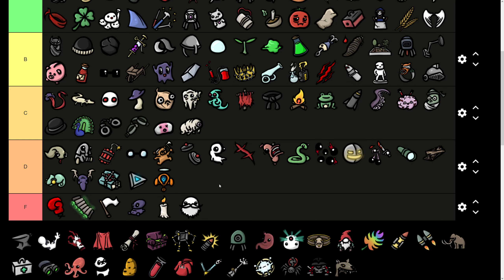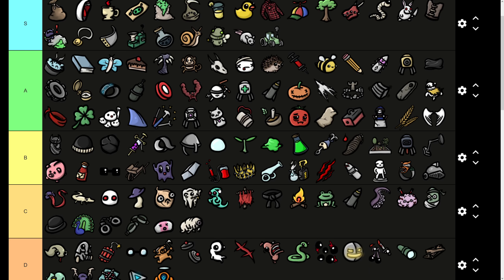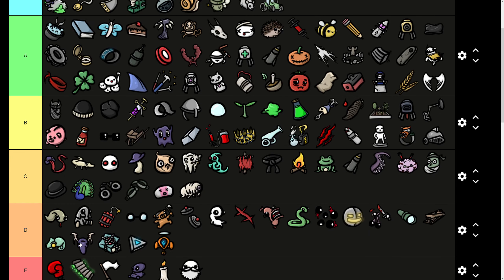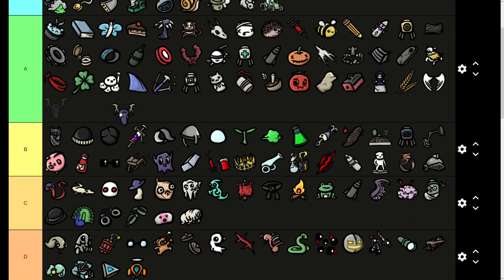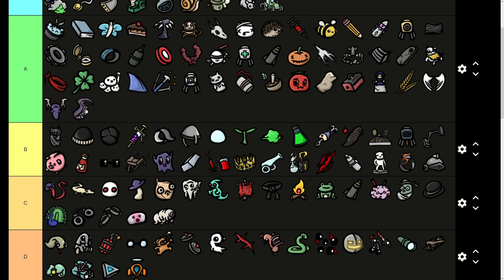A couple quick things before we get started. After consultation with people in the comments and trying them out myself, I want to move two items a little bit higher up. The first is the trophy, which I'm putting into A tier, and the second is the tentacle, which I'm also putting into A tier. Both are really good if you have crit chance. The trophy turns out is just worth a lot of money if you're killing stuff with crits, and the tentacle similarly is worth a lot of healing.